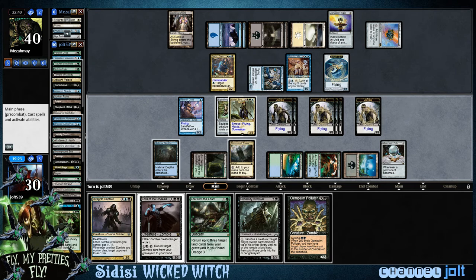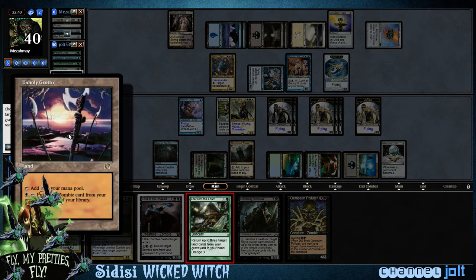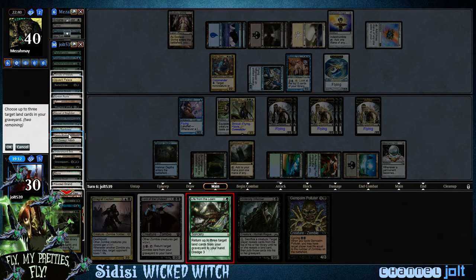We're going to grab Wonder and put it into the graveyard. The first one we click goes into our hand, so let's grab Gem Palm so we can cycle it for double black — it'll cause life loss equal to the number of zombies on our battlefield. We put Gem Palm in our hand, then put Wonder in the graveyard. We'll get a zombie from Wonder hitting the graveyard. We've got some flying zombies!